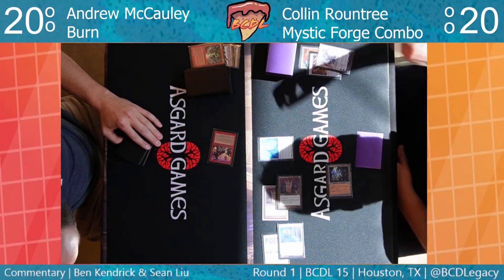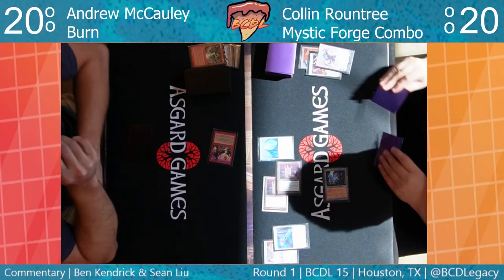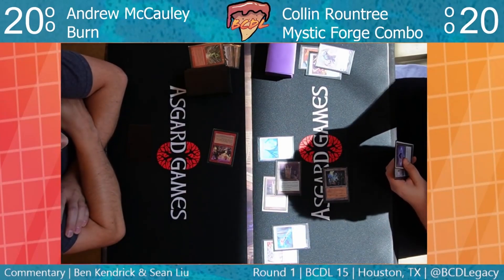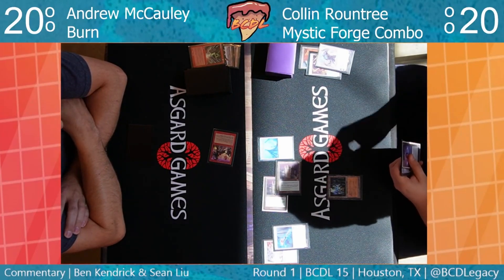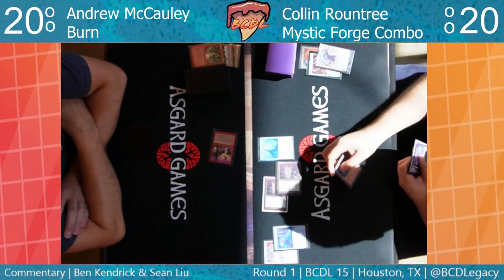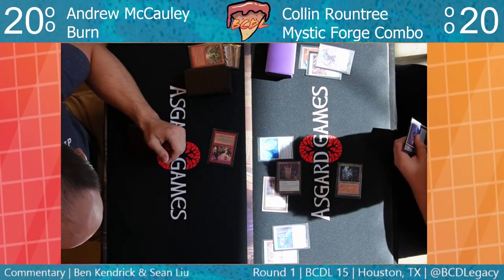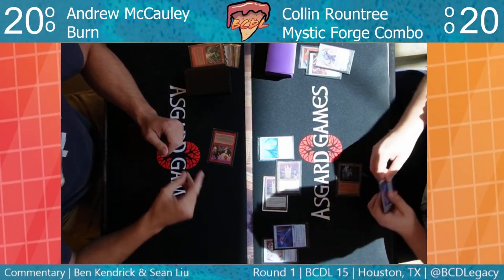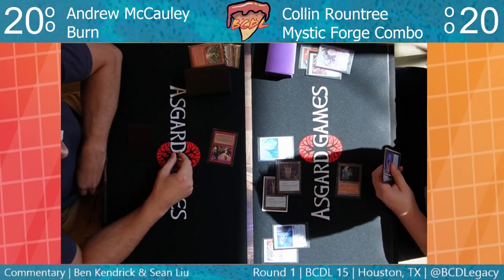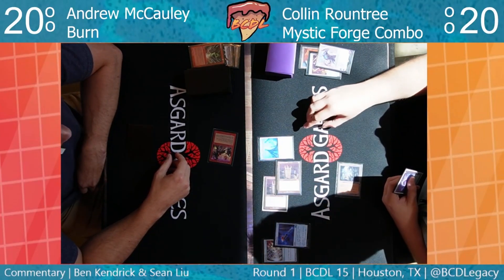Actually — Fire Blast sacrifices two mountains, it doesn't pitch a red card. Thanks, chat. Card knowledge not good there. So it looks like he's going to break out of that lock. Colin's in a really tough spot now — his only land is an Ancient Tomb, burn's favorite land. He's got two Grim Monoliths making a bunch of mana but can't do much with them, and the Mycosynth Lattice is just a piece of cardboard at this point.